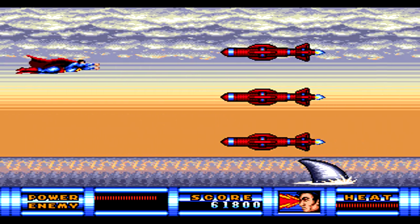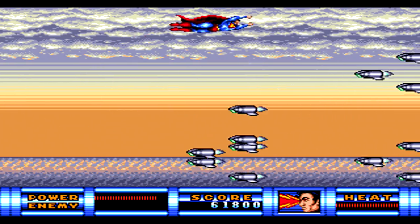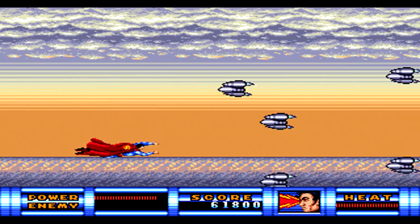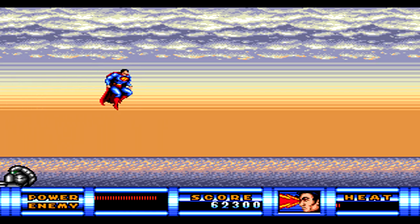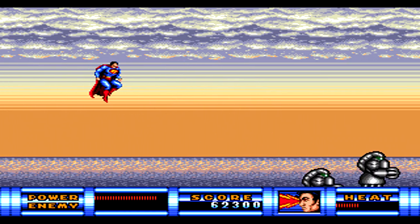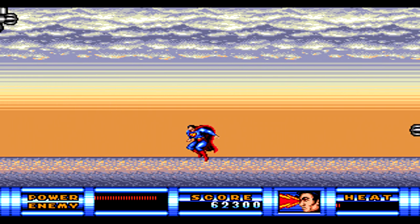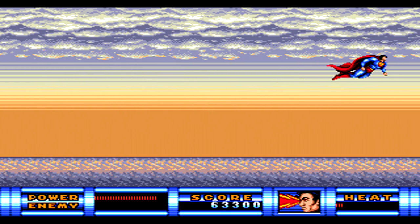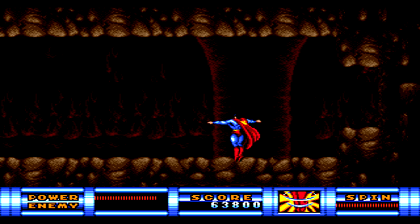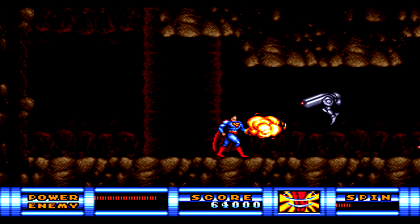Mr. Mxyzptlk will be back in the water with the shark fin, and now you'll be dodging in and out of a lot of missiles coming straight at you. Next up you'll have three robots attacking you — these guys will take a couple of shots with the heat vision to take out, but you have a pretty good amount of space to move around so they aren't too much trouble. Once you defeat all three, you'll fly inside a giant cave. Jump up to the upper right to grab the ability piece and you'll get the spin ability, letting you immediately spin down into the ground.